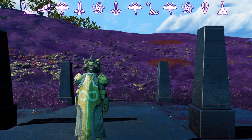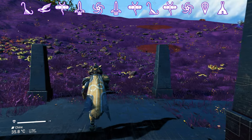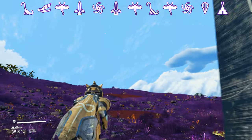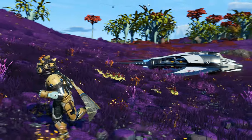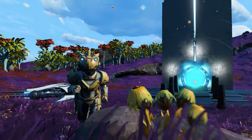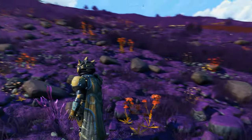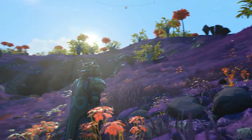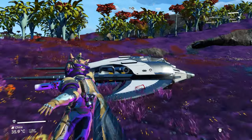Planet number 2 is called Chine. Chine is another true paradise planet with purple grass and sadly no water at all. However, it makes up for it with blue skies and some other amazing features as well. So let's do a little flyby and see what it looks like.